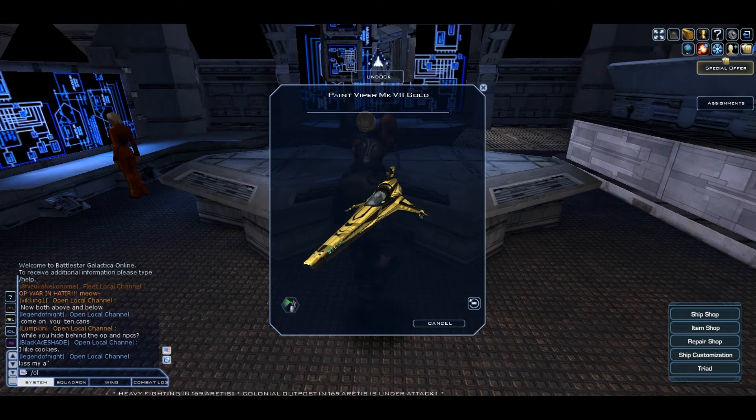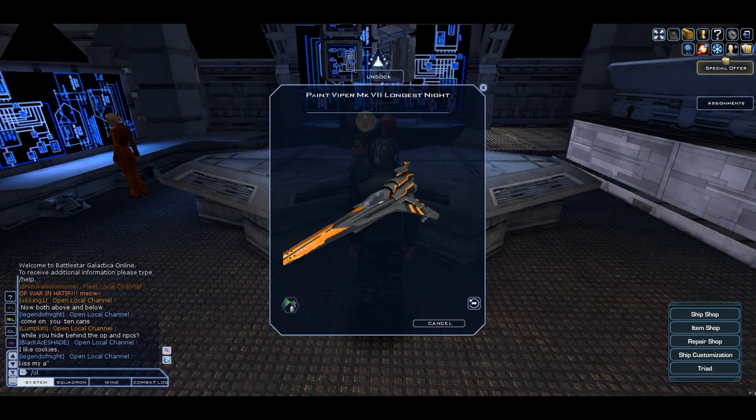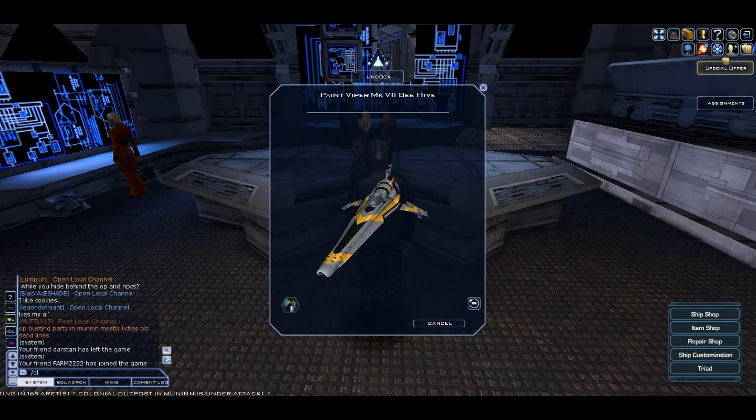The next camo is the Gold Camo and it costs 6k cubits. The next camo is called T-Stripes and it costs 20k tilium. The next paint is called Longest Night and it costs 6k cubits. The next paint is Sage Camo and it costs 2k cubits. The last Viper MK7 paint is Beehive and it costs 3k cubits.